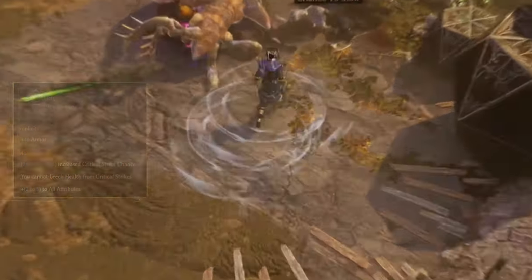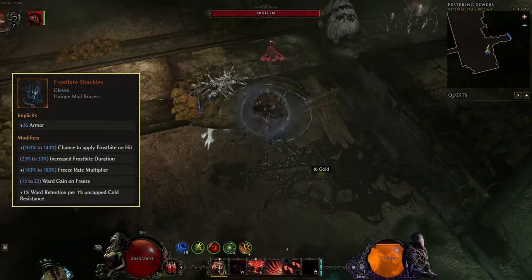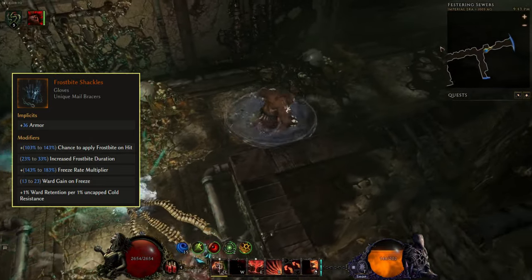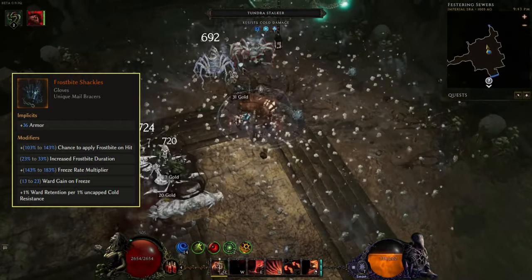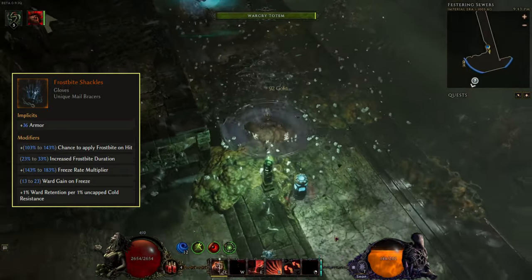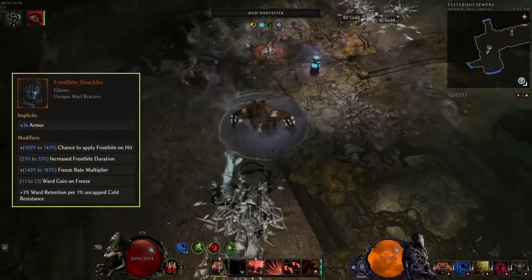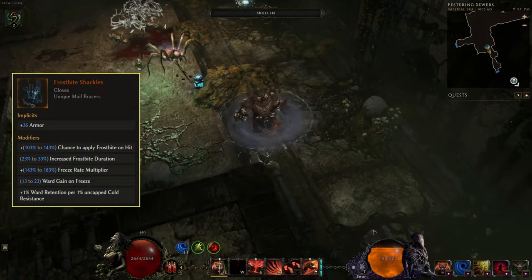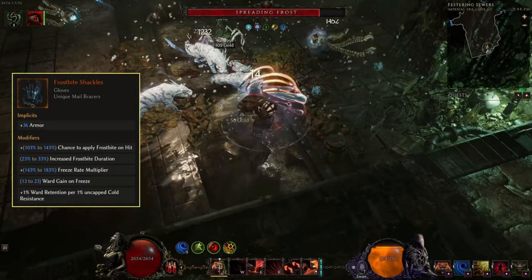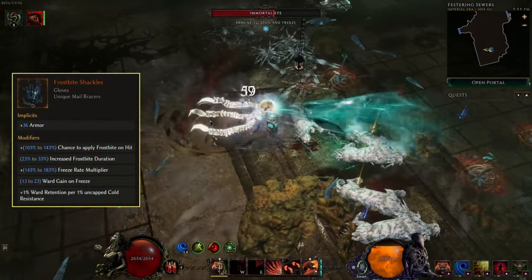At number seven we have Frostbite Shackles. These gloves are mainly used for builds using frostbite as their main damage source, but the really nice thing is the 1% ward retention per 1% uncapped cold resist. In Last Epoch, ward is a temporary magic shield that protects your health and decays slowly — ward retention makes this decay go slower. For example, 200% ward retention makes ward last twice as long, 400% is three times as long. With these gloves, tons of cold resist boosts ward retention, and uncapped cold resist means all above the 75% cap. This also opens up ward-based defense for classes like the Primalist or Sentinel that don't normally have ward retention.